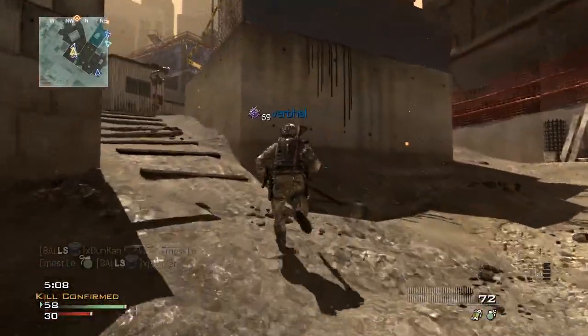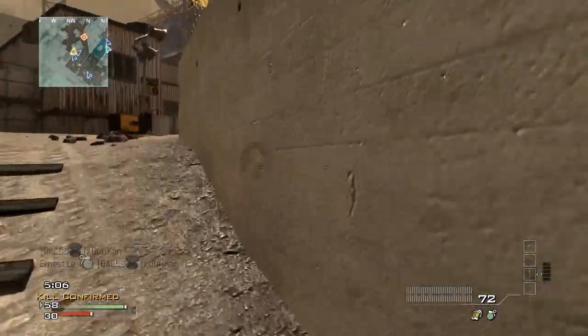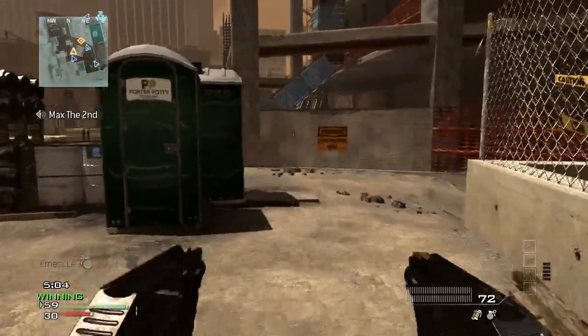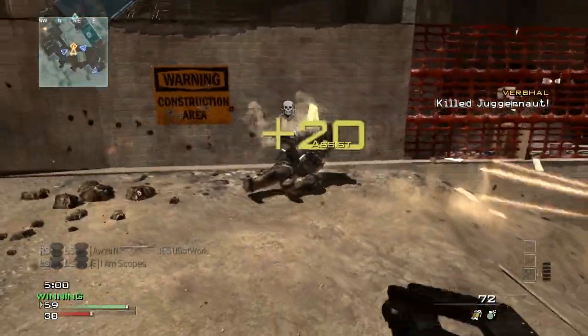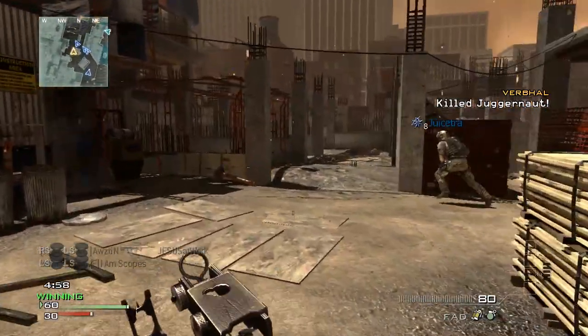I got some video footage of me using them and they drop juggernauts like it's nobody's business. So if you're having a problem with juggernauts, I would recommend using FMG9s. I mean, look at how fast these guys are dropping.